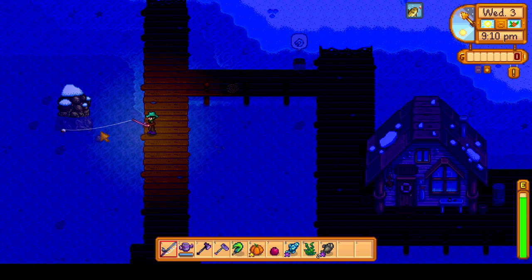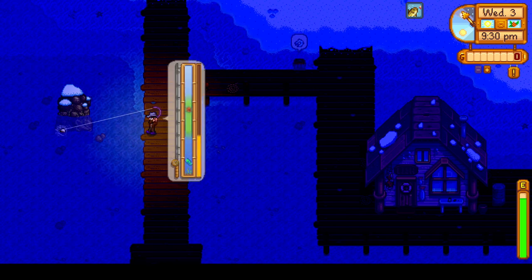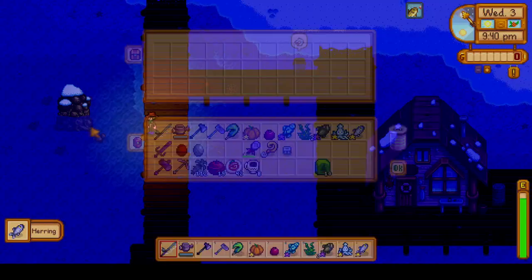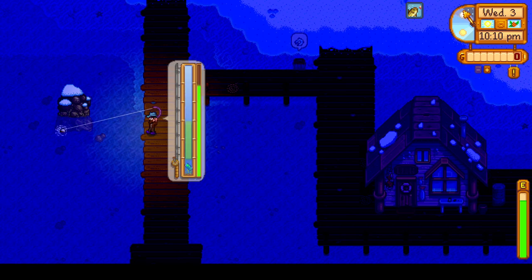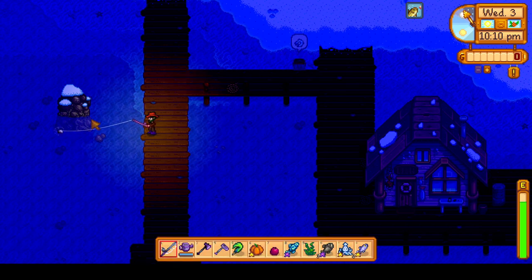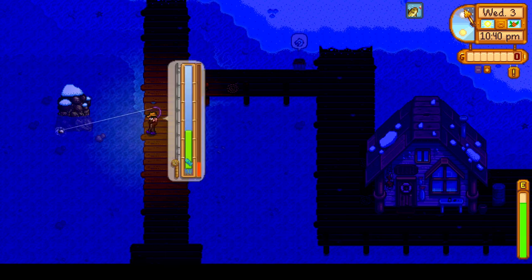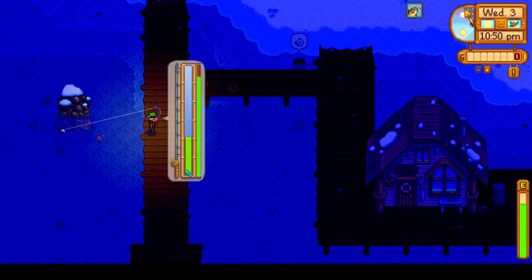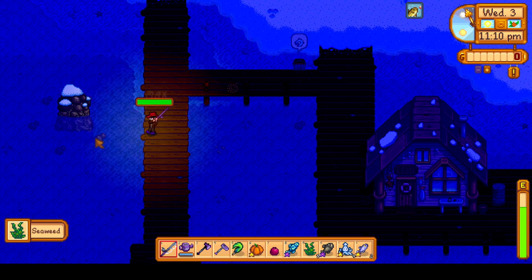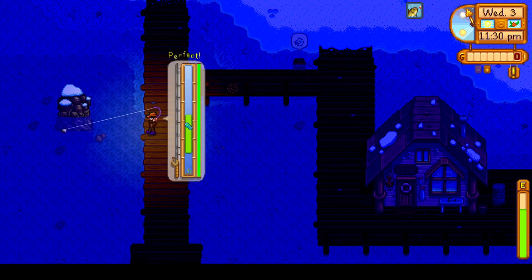Another good thing from fishing here is we can catch the squid for the first time — the squid is unique to winter and eventually needed for a quest for Willy. We'll want to catch every fish for the perfection goal, and the squid is also needed for a quest. Interestingly, I don't think any quests actually count towards the perfection goal, but the friendship points we get from completing NPC quests are worth it. I ate a Dish o' the Sea for a plus-three fishing buff, so the squids aren't too bad to catch.